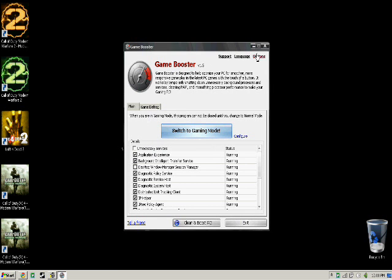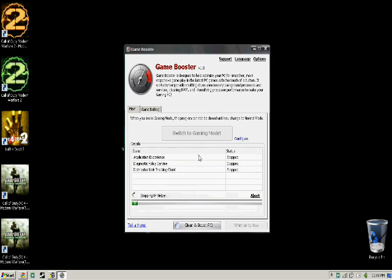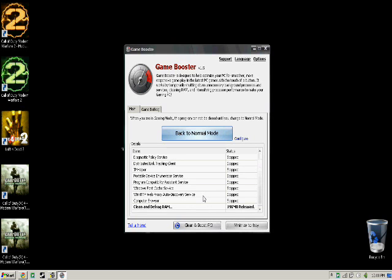This is such an easy thing — all you need to do is press one button to clean up all your RAM and all the temporary open stuff and programs that are open. Press Switch to Gaming Mode. That's going to stop all the background processes on your computer, and it'll tell you how many megabytes it released. Mine released 196.